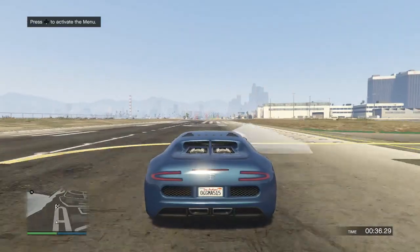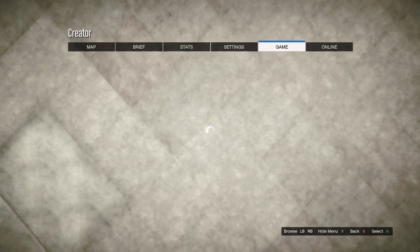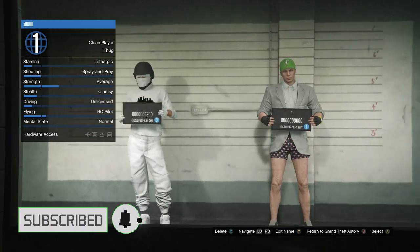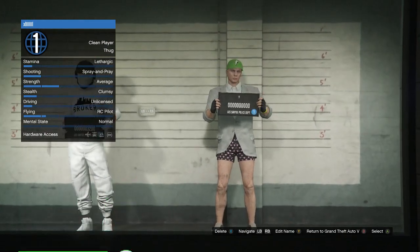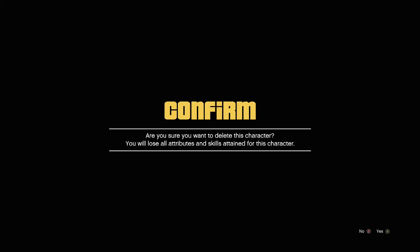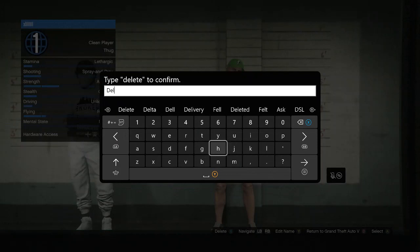Once you guys finish testing the race, it's going to bring up a notification — hit okay. Once you spawn back in, hit pause, scroll all the way to online, and hit choose character. Once you're here, scroll to your male character and delete it. It's going to ask if you're sure — hit yes and type out 'delete' to confirm. You will need to return to story mode: circle for PlayStation, X or B for Xbox.